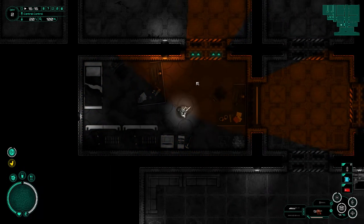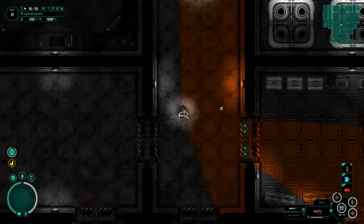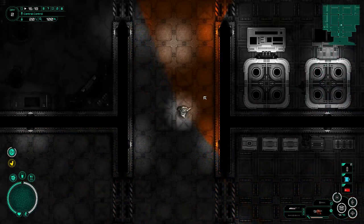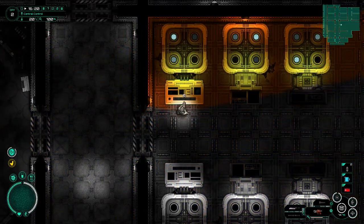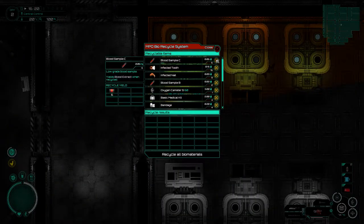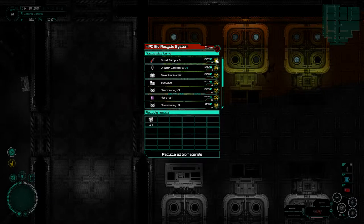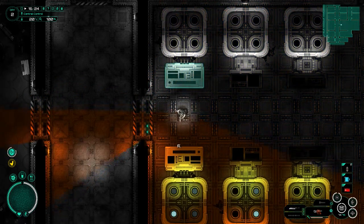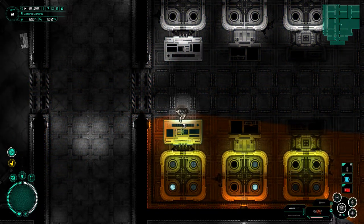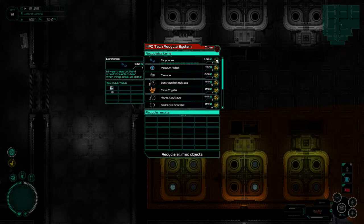Hey guys and welcome back. My name is Twitchy and we are playing the part of Albert West, disgraced scientist and lone survivor on the Mars base — MPO, not entirely certain what that stands for. Last time we went out and had a look in the plaza, we were trying to find the keycard for the space center, which we did find, but the plaza turned out to be a much larger place than we originally anticipated.